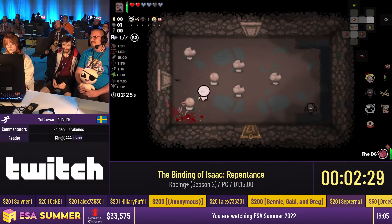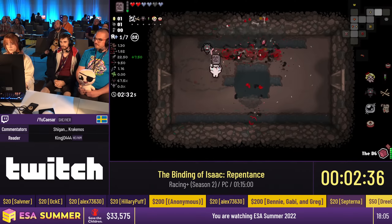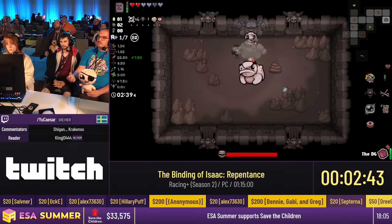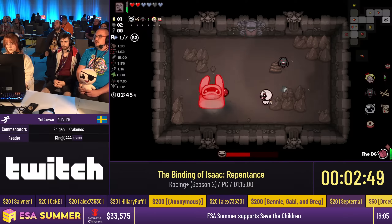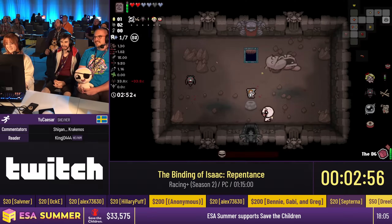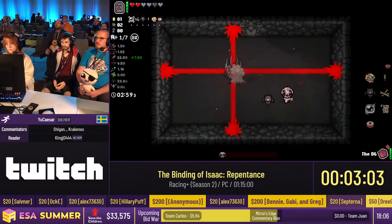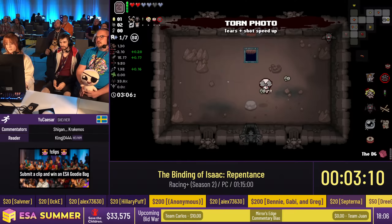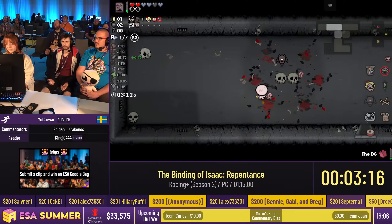Every item on the pedestal will clash between two items, as you can see. You can choose between the two, but after you reach the item cap, you have to exchange them. Also worth mentioning: every character starts with D6, which you can see on the bottom right as a pocket item. D6 allows you to re-roll the item on the pedestal — a change exclusive to Racing Plus that gives us more control over items and reduces RNG.